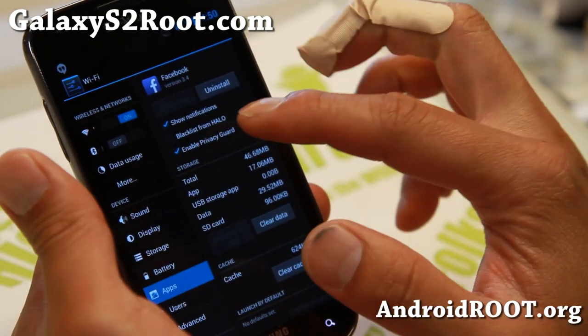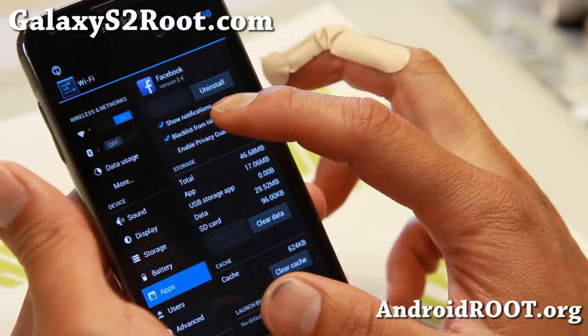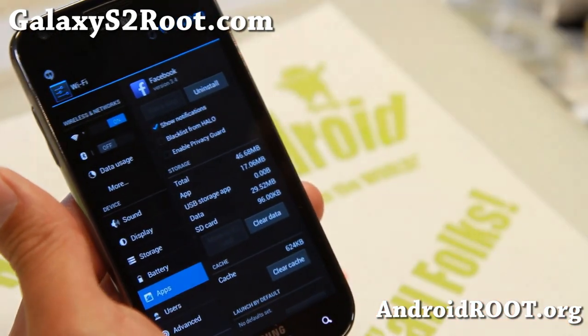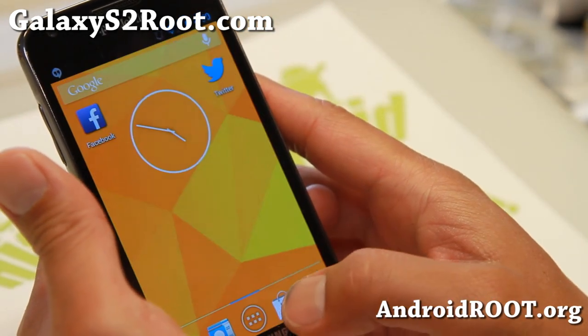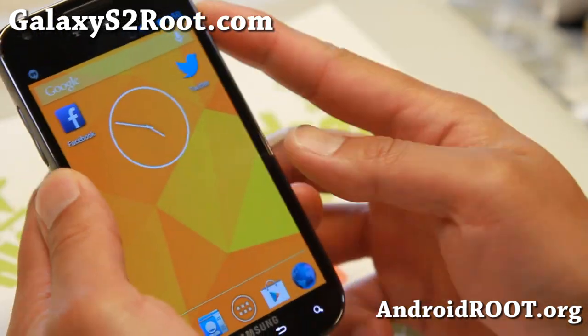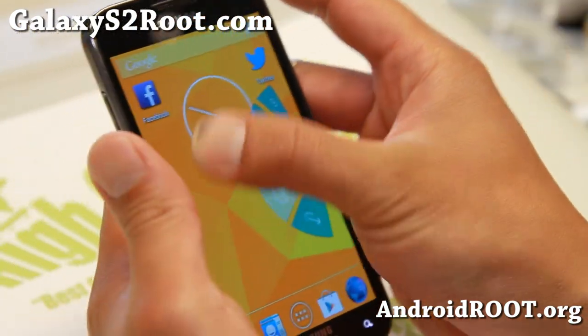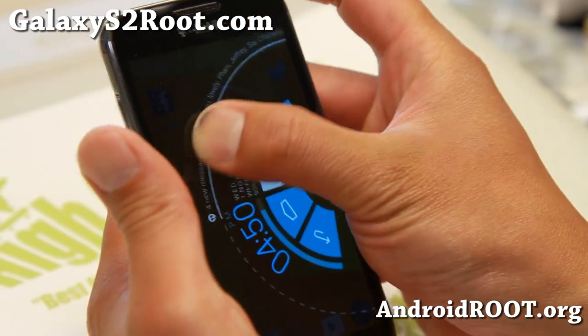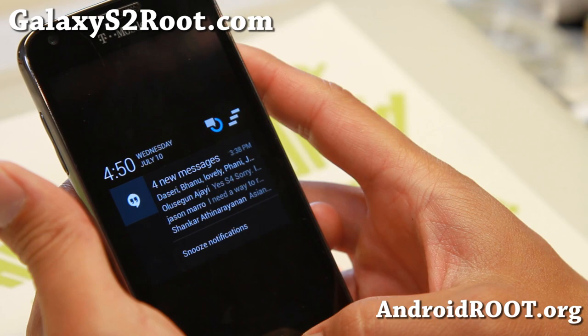You can also blacklist apps from Halo if you don't want notifications to show up — for example, Facebook. With the latest version, you're supposed to be able to activate Halo using Pi controls. I haven't actually figured out how to do it, but that's supposed to be something new. You can get into your notifications there and activate it like that.